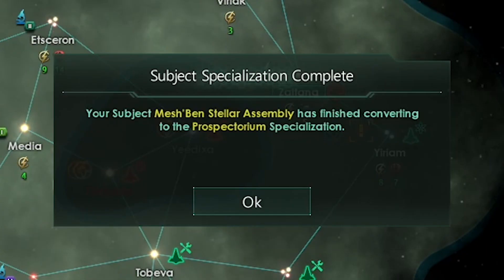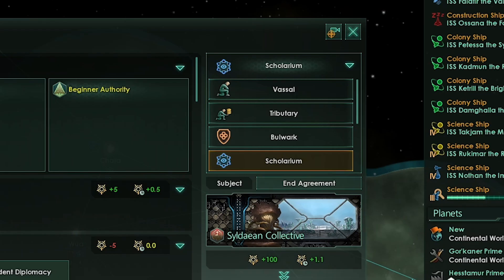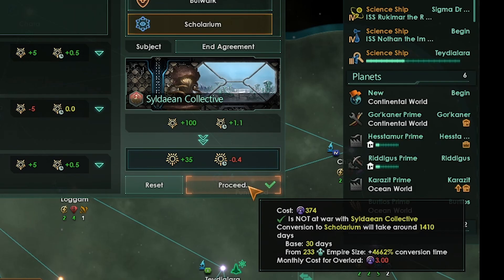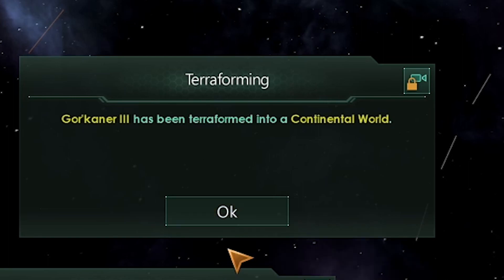Our vassal finished converting to a prospectorum. Let's see if we can convert a Scalarum next. Scalarums are really cool — they generate research for your empire, but they require protection in return, as they will have handicapped fleets from naval capacity penalties. The Scalarum, once converted, levels up and each level gives you more and more research. The prospectorum levels up too, and the more it levels, the more resources you get. It's pretty powerful. We terraformed our first planet — colonize it like any other habitable planet. Rare crystal manufacturing is a must as soon as we can take it.